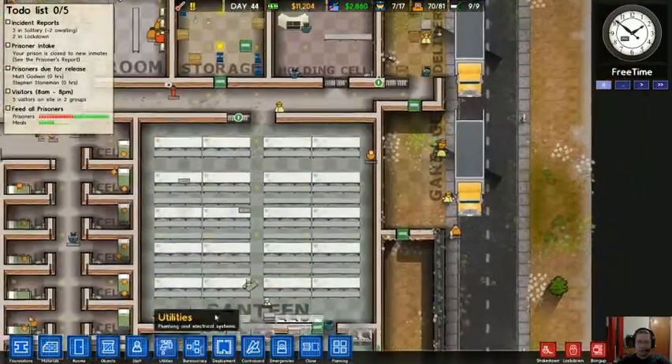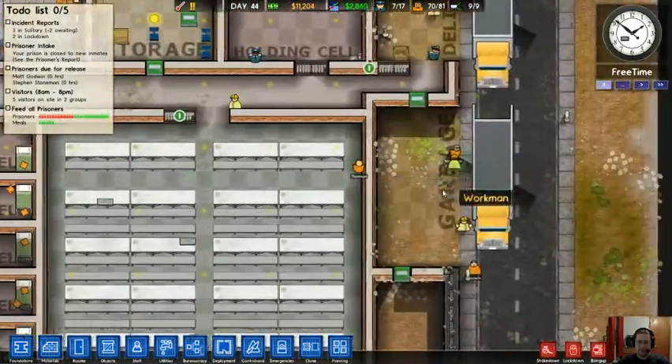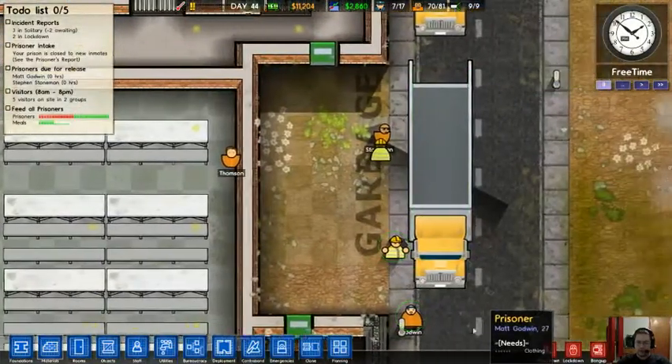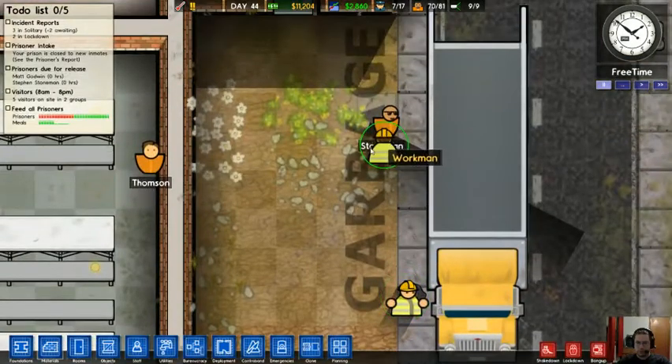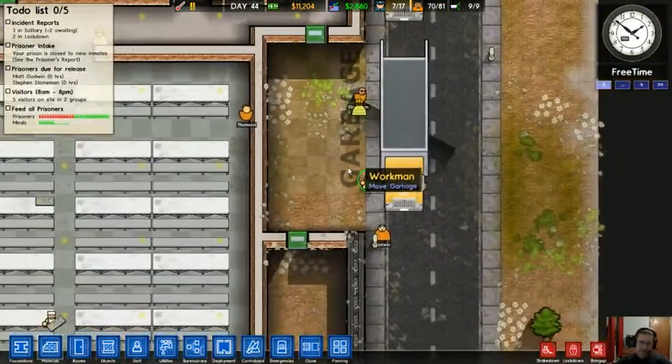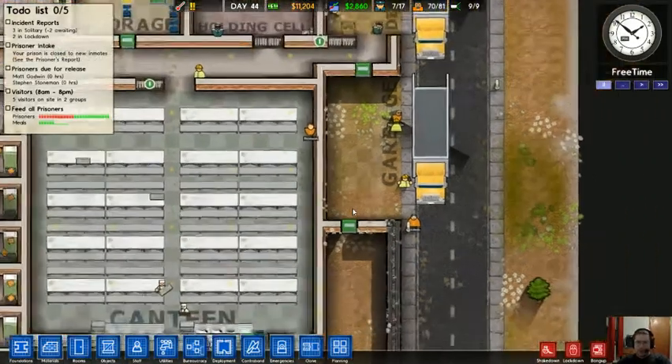I have guards on patrol in this area — it has seemingly helped a little bit. You'll notice these two prisoners are out here. As you can see under their names, they've both been released — they've served their time and they are leaving my prison. Good riddance to them, I guess.